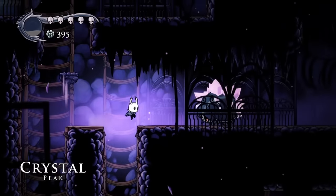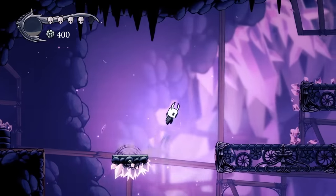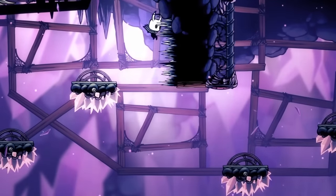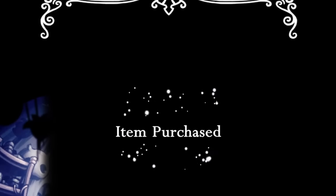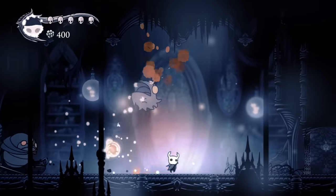Meaning we can now enter Crystal Peak, where we disturb Crystal Guardian who's just trying to have a nap. Crystal Dash for the moment we're gonna have to leave, because at this point in the run I thought this was a dead end — which was wrong, but we'll be back when I realise. Since we couldn't get Crystal Dash, we head out, get the Elegant Key from Sly, which means the original Soul Warrior is accessible to us, which may or may not count as a new boss depending on your thoughts from earlier.